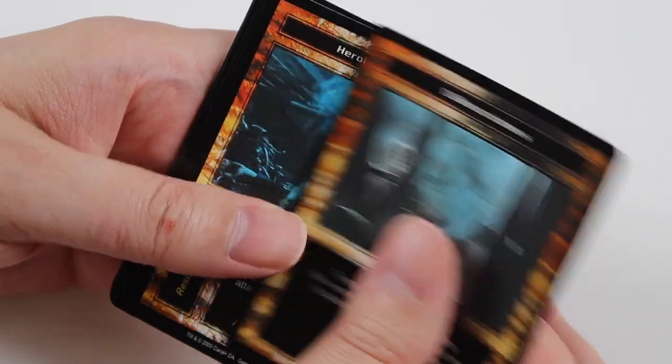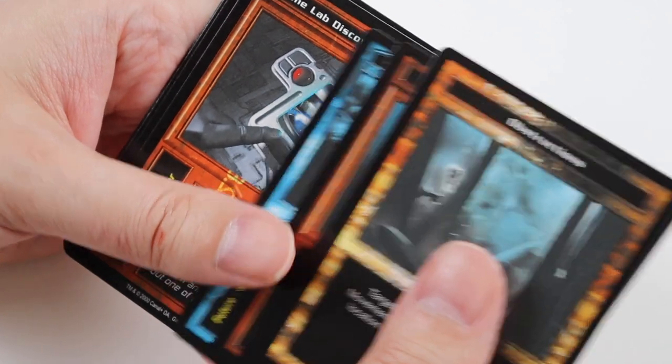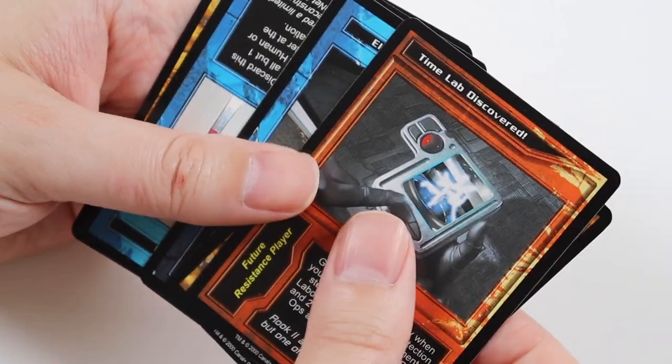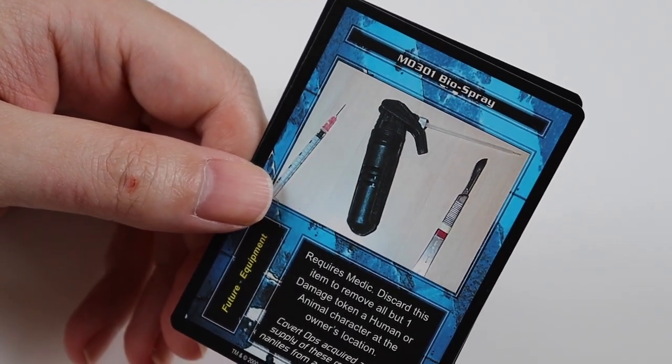In this pack we get Obstructions, Heroic Sacrifice, Leading by Example, and Perimeter Patrol Dogs. Uncommons of Time Lab Discovered, Concealed Weapon, and Electromagnetic Rounds. Rare Card is MD-301 Bio Spray — I don't think I've got that. And Common of Chainlink Fence.